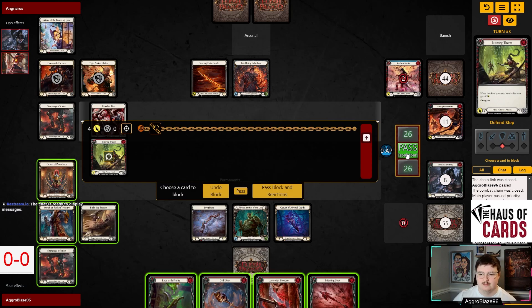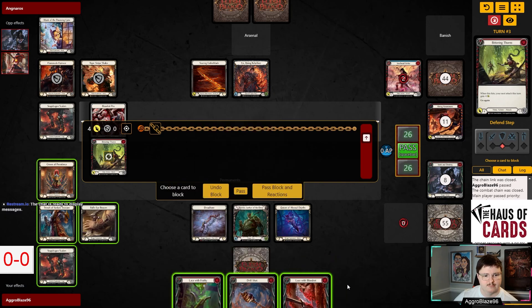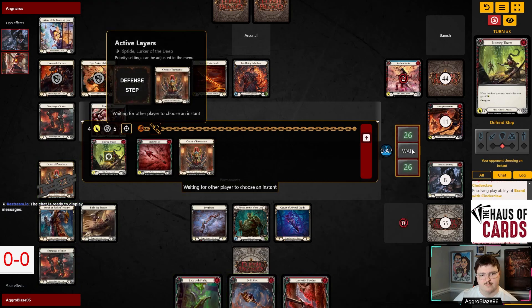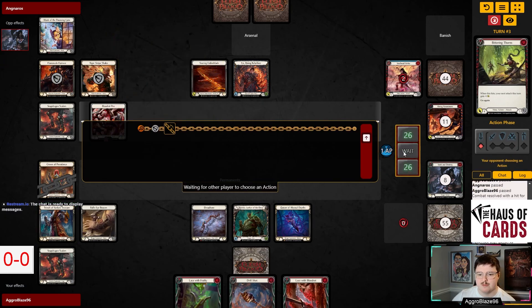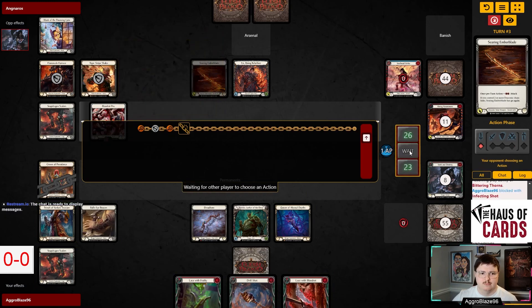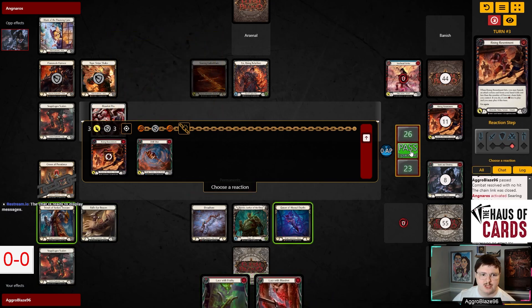Do I just want to take four here, or do I want to block Infecting Shot? I guess technically I could have blocked with Lace with Blood Rot and went Lace with Feralty then Endless Arrow for seven, which is still fine. I'd like to be able to attack with Endless Arrow for 10 if I can. We're going to take three here. We're going to block three on the Rising Resentment — I think that's a pretty good decision to block right there.